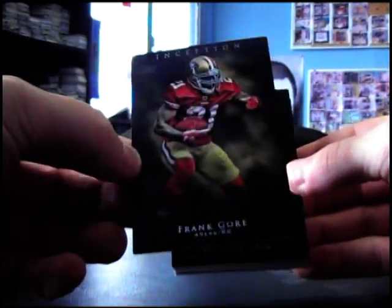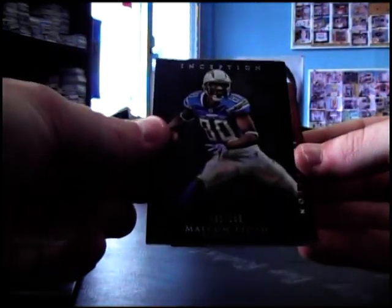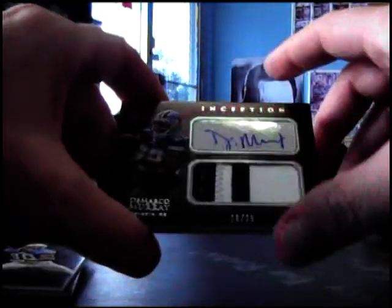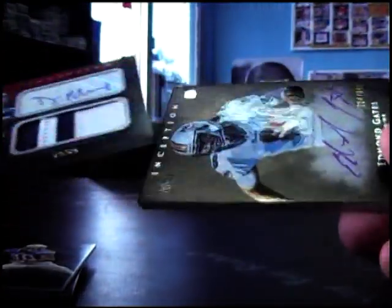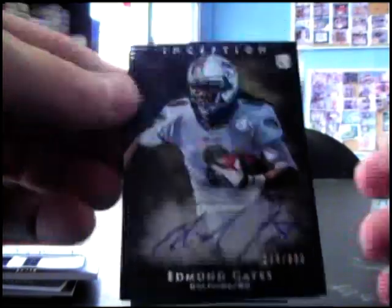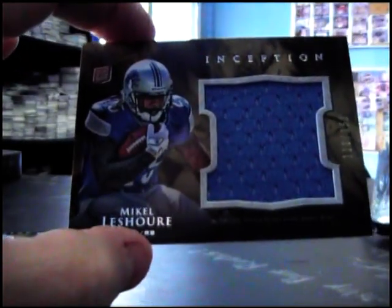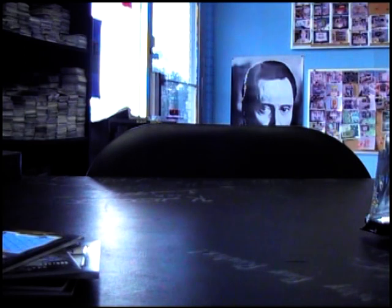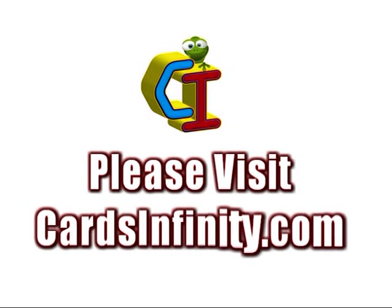Frank Gore, Mike Vick, Jordan Shipley, Malcolm Floyd, 106. DeMarco Murray, the red version, 19 of 25. Edmund Gates, 600. And just a jersey, Michael LaSure, 158. Okie doke Frank, that'll do her. I will get these cards on the way tonight, dropped off. See you now. Thank you.